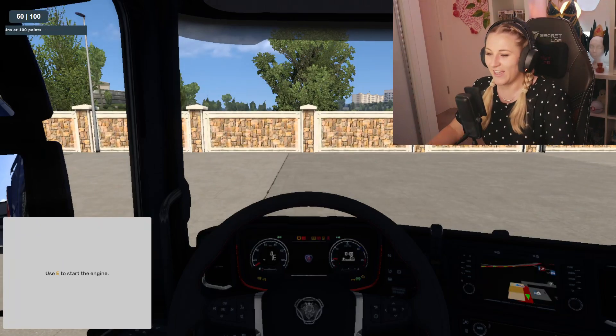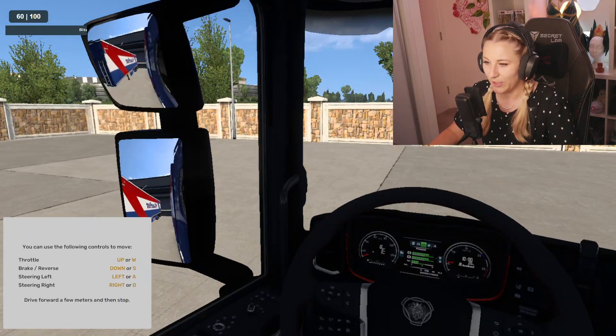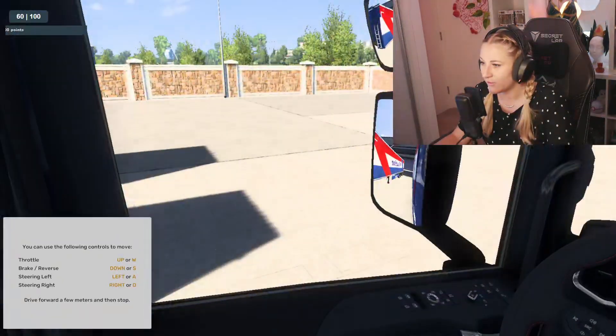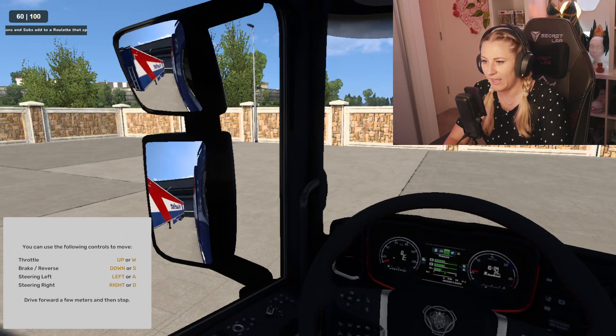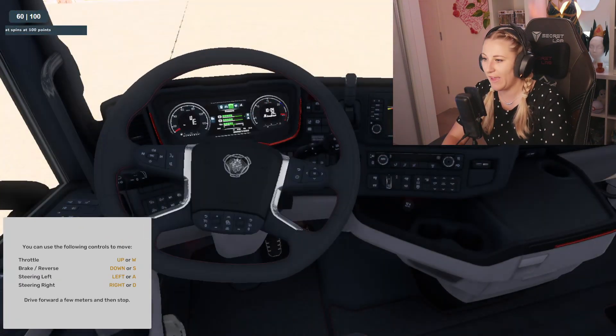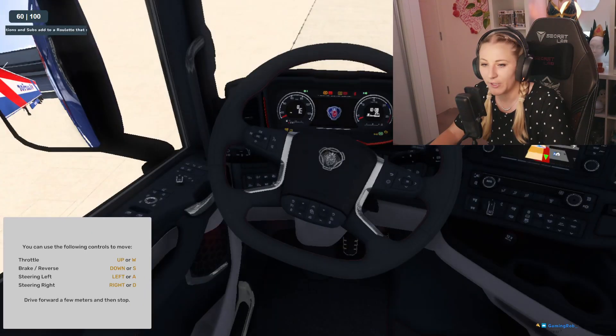Use E to start the engine. You can follow the controls to move — throttle is W or up. How do I move the truck? I'm pressing W but nothing's happening. Need to put it in gear. There's nothing about getting in gear. Take the handbrake off. How? How do you take the handbrake off? I don't understand how this game works. Press SHIFT to get in gear.